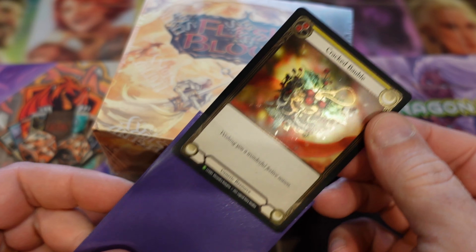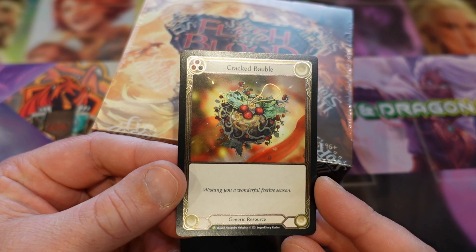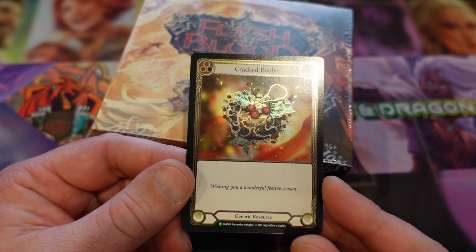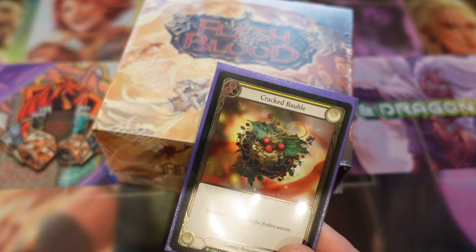I'll take it out. I shouldn't touch it, but it's just such a nice, beautiful Christmas cracked bubble. If you're going to do drafts and you need a cracked bubble from now on, you have to use Christmas ones. I'm going to collect a few of them — I already have my second one now. I'll get some more, get all the cracked bubbles in the world.